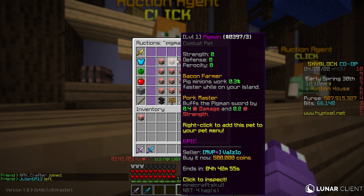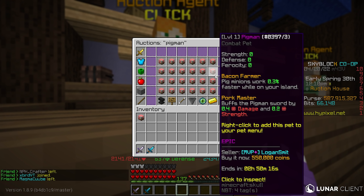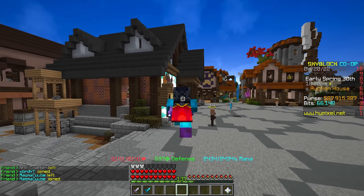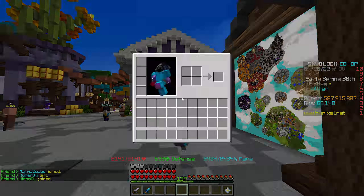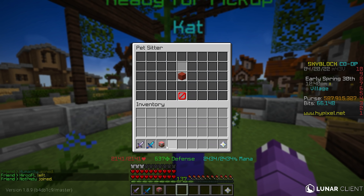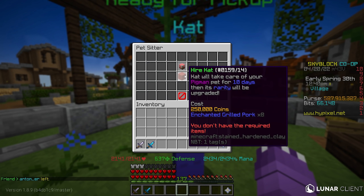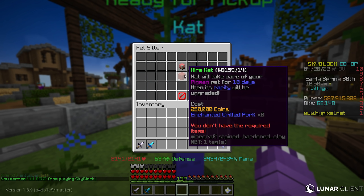I got a level one epic pigment pet for 500,000 coins. If you can get a high level for like 520,000 or 530,000 that's fine, but I wouldn't go up to 600,000 — just go with a level one for 500,000. Next, head over to CAT, right-click your pet sitter, and put in your pigment pet. The pet sitter costs 250,000 coins, which puts us at 750,000 coins spent.